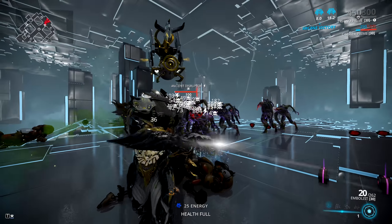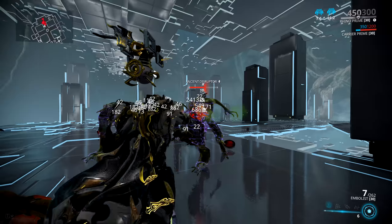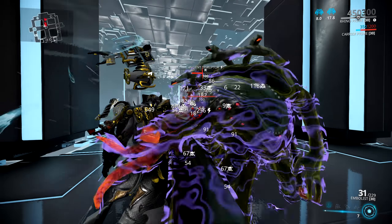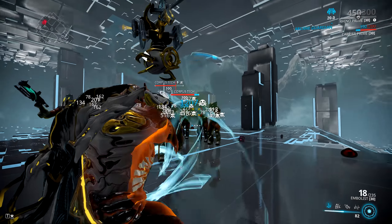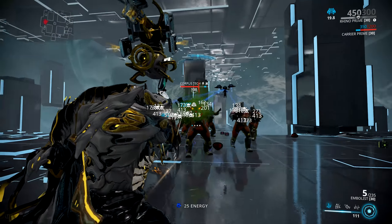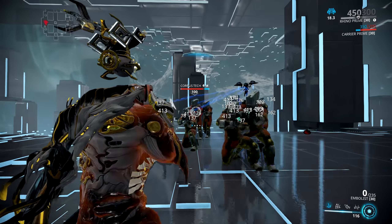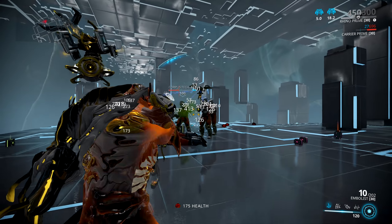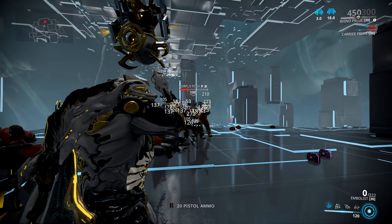If you keep firing at Grineer you will eventually infect them with so many toxin procs they will die. But the gas build performs better versus the Infested, especially when there are a lot of them, so the gas clouds overlap and you proc an insane amount of toxin on everything within range. It's really good versus the Corpus as well because the toxin procs from the gas clouds will go straight through their shields and proto shields, and every now and then the gas clouds will take care of the annoying drones flying around.